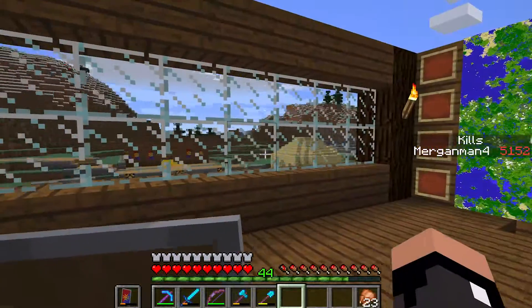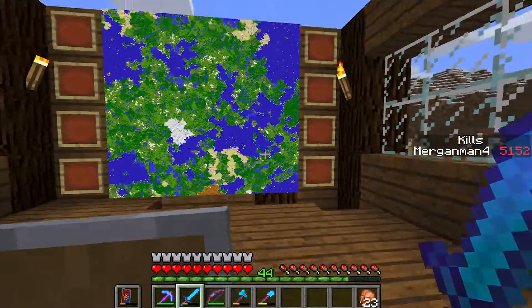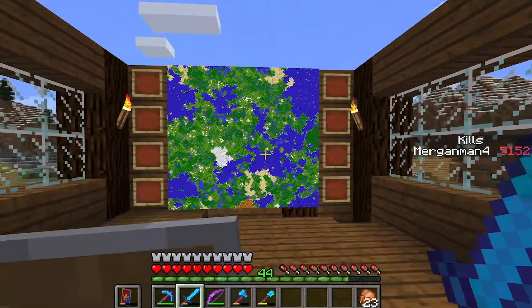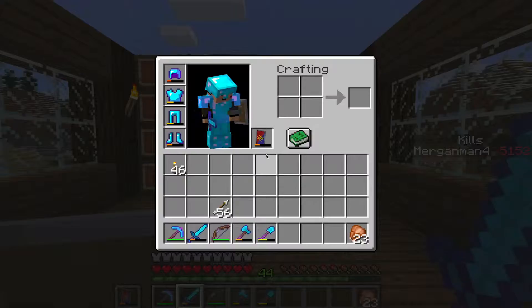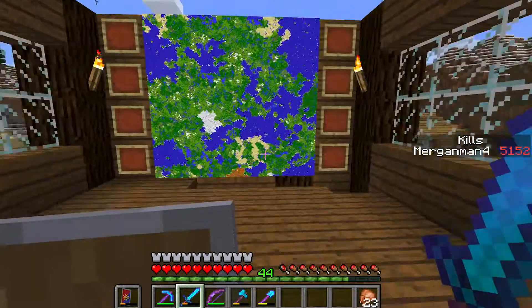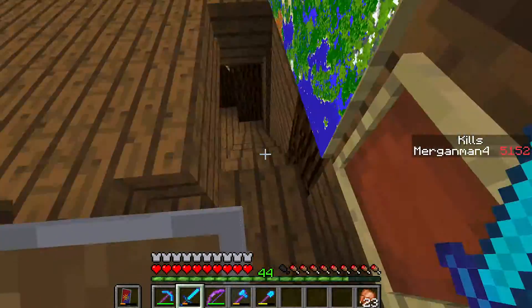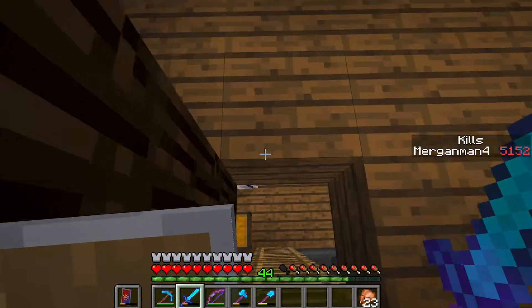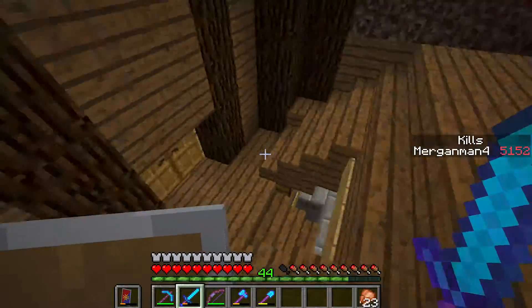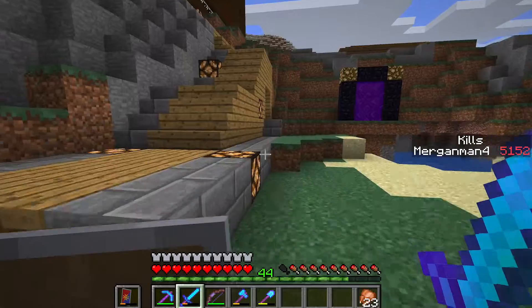Now, this world is mostly survival. I'll admit I did cheat a little bit, because mapping out all this would have taken so long. So I did change myself into creative and went flying around instead of exploring it by hand. But I did get all the materials I needed legitimately, and all these enchantments are legitimate as well. I try to do mostly everything legitimately — I do occasionally use cheats to make things a bit easier, but all the buildings and my items are all gained legitimately.